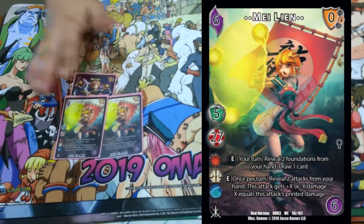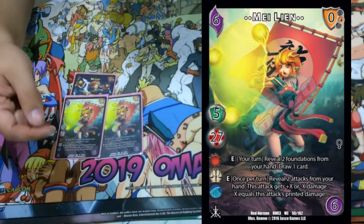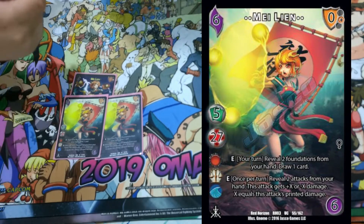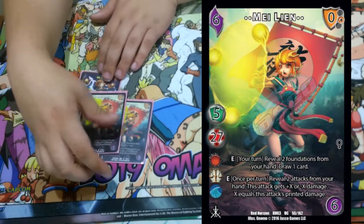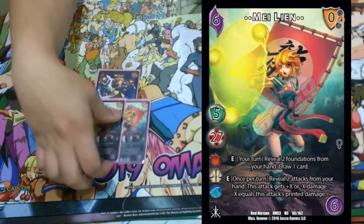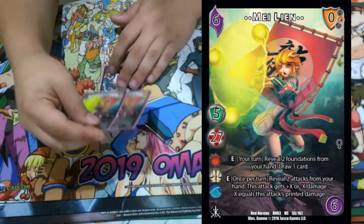We're playing two of our other character, Mei Lin two-dot. On your turn, reveal two foundations from your hand, draw a card — basically draw more cards. E once per turn: reveal two attacks from your hand, this tech gets plus X damage or minus X damage, so it's very good defensively and offensively. It's not easy to get both of these on, but once you do you draw a lot of cards.